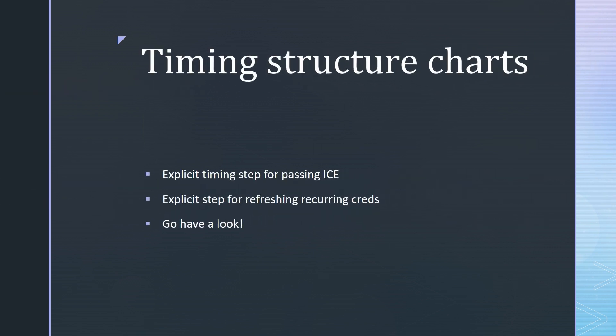Next, there's a change in the timing structure charts. The old charts have been completely revamped with new, very worthwhile charts. It will take quite a bit of time to go through, so I won't show it here, but you can look at it at your own leisure. The two main changes I spotted: there's now an explicit timing step for passing ice — it's now step 4 of the timing structure of a run — and in the timing structure of a turn, there's an explicit step for refreshing recurring credits.